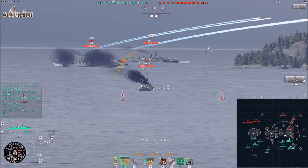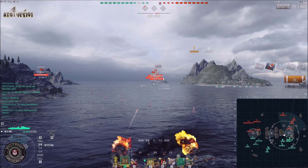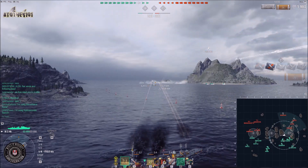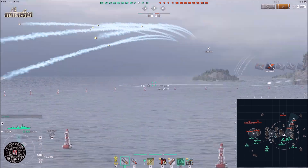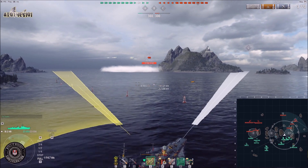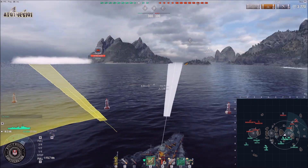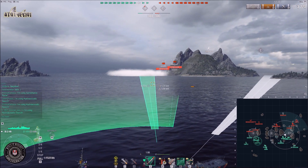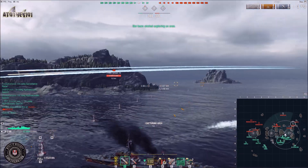The Z46 has a pretty good concealment of 5.9 - not the best anymore but pretty competitive, definitely workable. The HE on all German ships is pretty pitiful. The AP has high alpha - not the best penetration, but a high alpha. This AP of the German destroyers also hits hard on destroyer superstructures, so whenever you catch a destroyer broadside just switch to AP and you make massive damage.